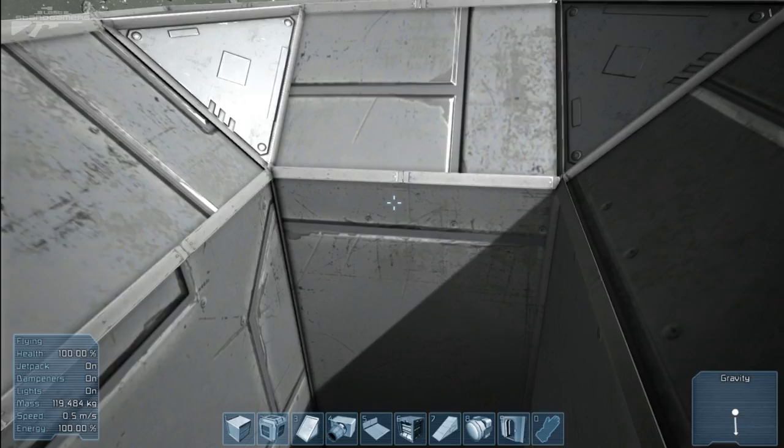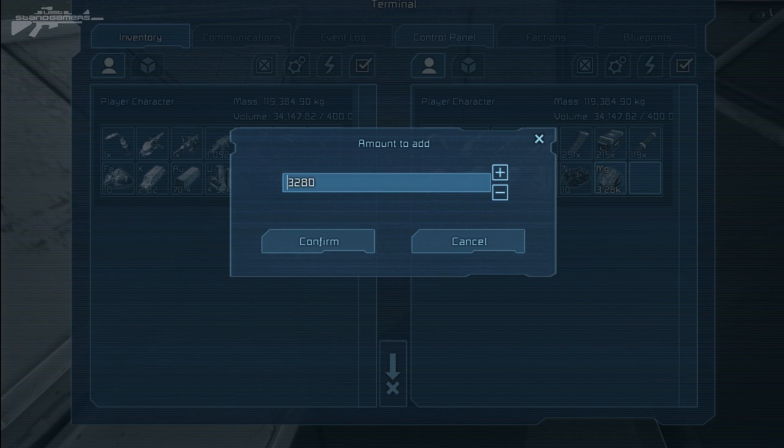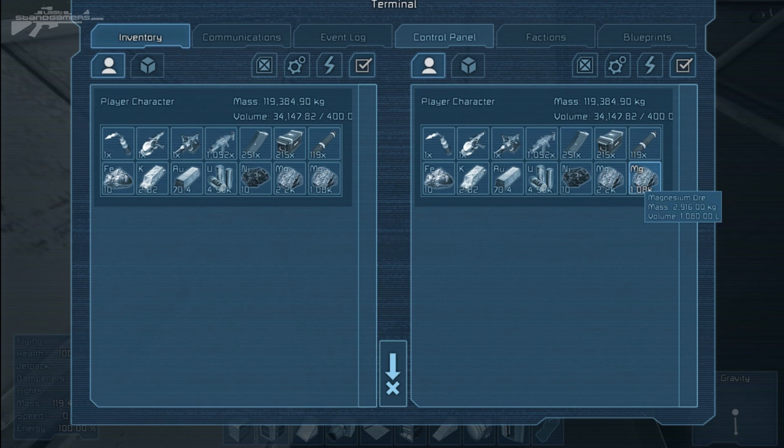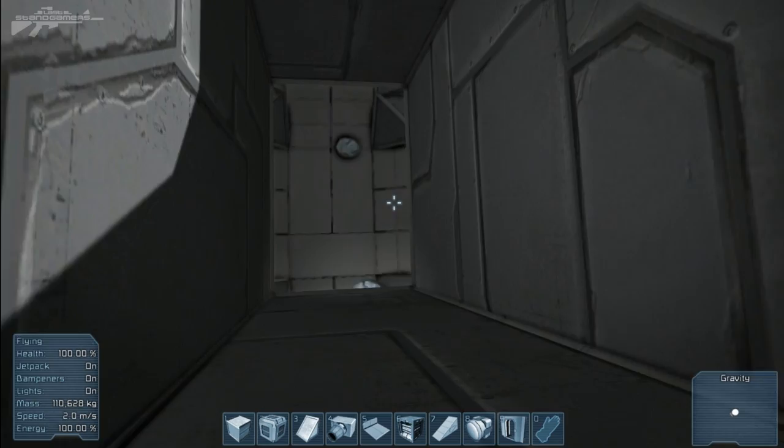Now it's important when we're dumping these that we don't dump them being too heavy, because if they're too heavy we might cause some serious damage. So let's split that in half — split it in two. Right, so we've split it not quite in half but close enough. And then we just drag and drop one, then drag and drop two.